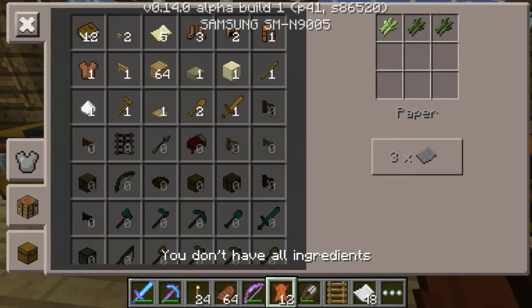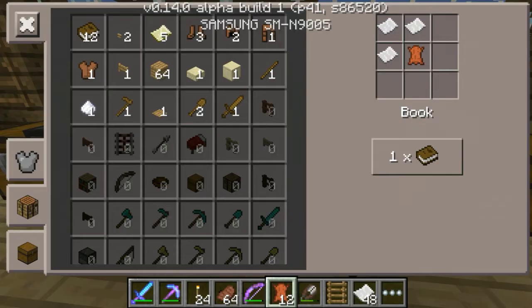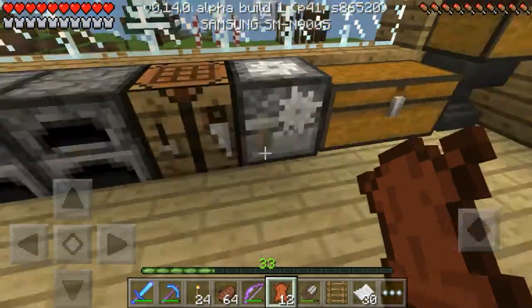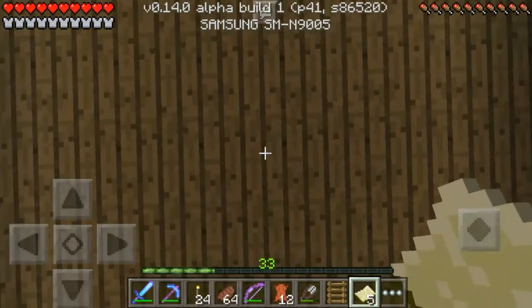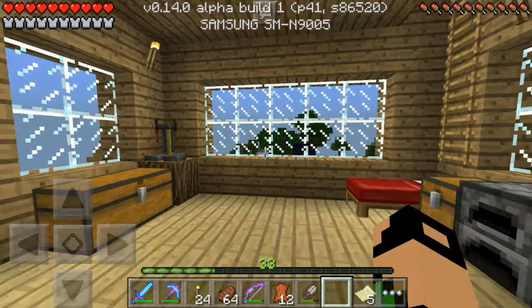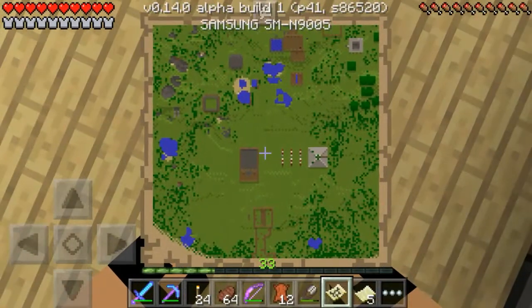That looks pretty cool, it does. Now what I'm gonna do is so it looks like... okay, okay, okay. I think that one — that is yes, that is my home. So now what I need to do is go straight, get a map of the fishing area.